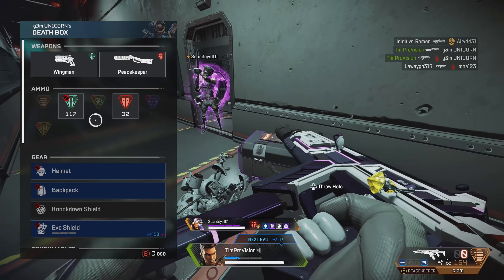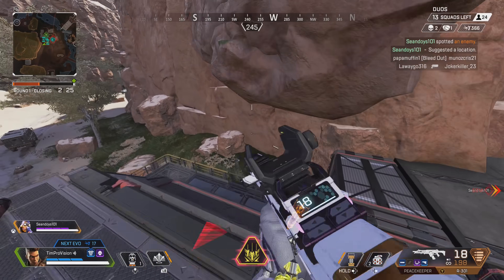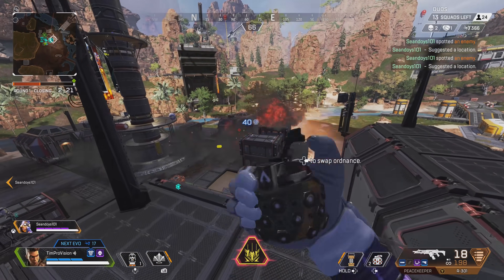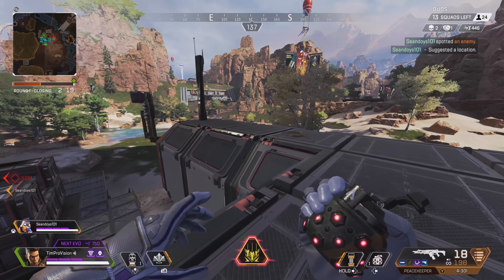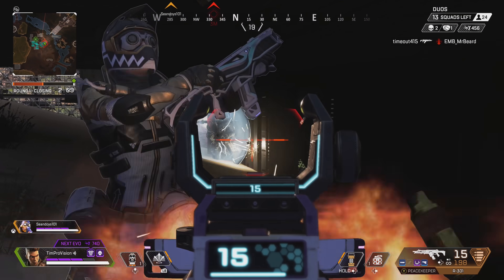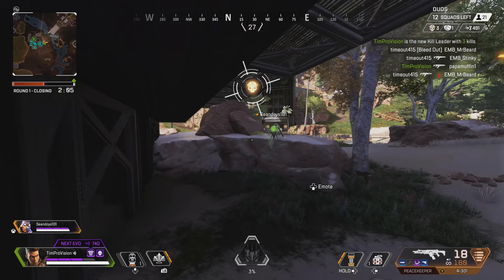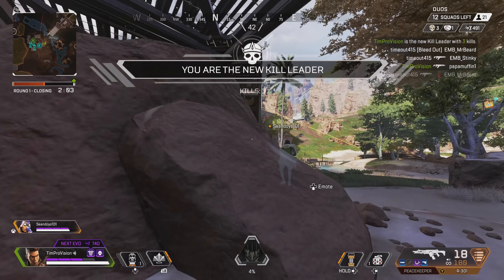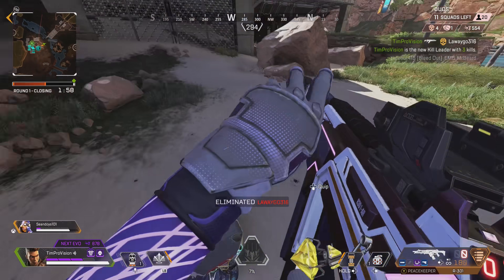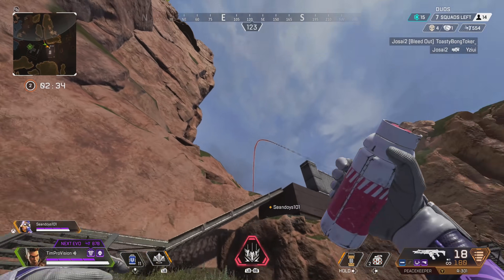It's a tough call as to who the better scanner is. Bloodhound gets highlighted enemies when they are in the ultimate ability, plus the scans for the team. On the other side, Seer gets the entire radius of enemies tracked with his ultimate, and enemies' health bars are revealed with his tactical. It doesn't really matter which you prefer, but if you are able to combo either of these abilities with Bangalore smokes, you will more or less be able to track enemies while they are completely blinded by the smoke. The best way is to smoke enemies and then make plays with either legend's ultimate abilities.